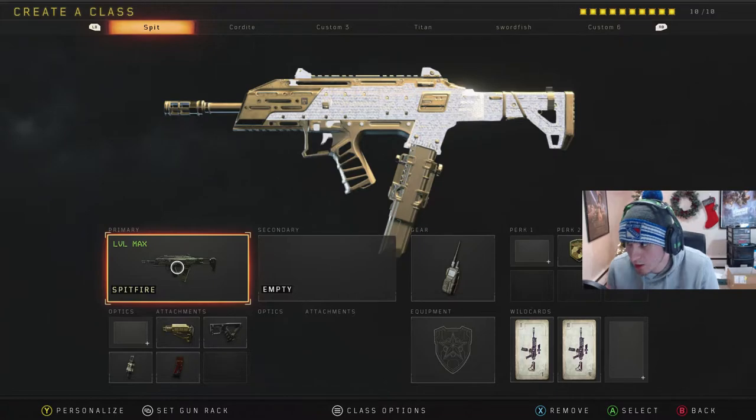What I got for you guys for my first class is my Spitfire class. What I do with this thing is I run stock, quick draw, fast mag, and extended mag. I made this in a previous video - I have like three Spitfire videos on my channel. The gun is so nasty, I love this thing. Definitely my favorite gun in Black Ops 4 by far. Up close this thing can't be beaten. Sometimes I'll run the operator mod depending on how I'm feeling. The perks - let me move my face cam out of the way.